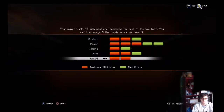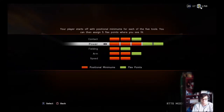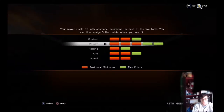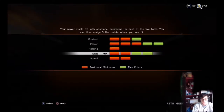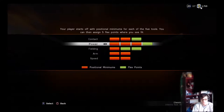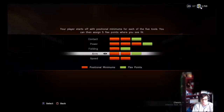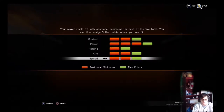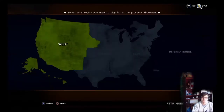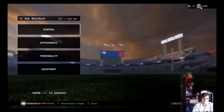I want to have a lot of power — contact is not as important. We'll put power all the way up. Fielding is kind of important too, but I don't want to be slow or drop any balls. Maybe we'll take one down from power, put fielding up once, and arm and speed up. That looks good right there — a well-rounded right fielder to start out.